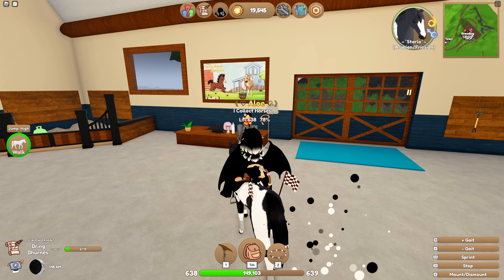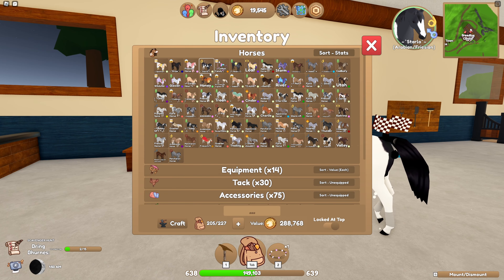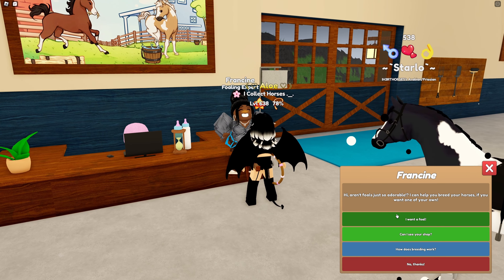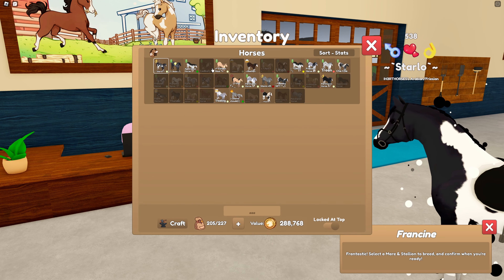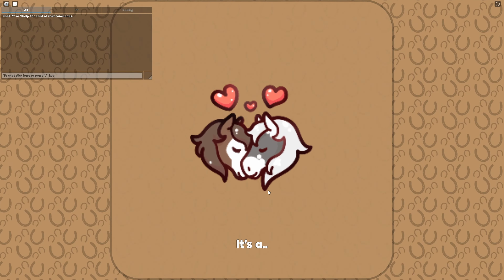We are back after the cooldown, and I think the next one that I wanted to do was Starlow and Snowflake, because I think that that would be a really cute crossbreed, if possible. So we want a foal, and my female is going to be Snowflake, and my male is going to be Starlow. Here we go — it's cheap too, sweet.